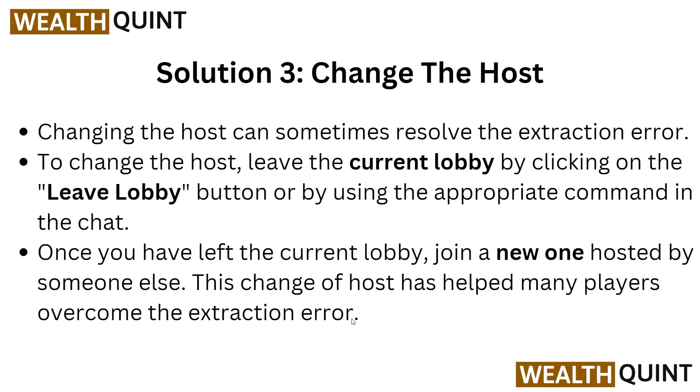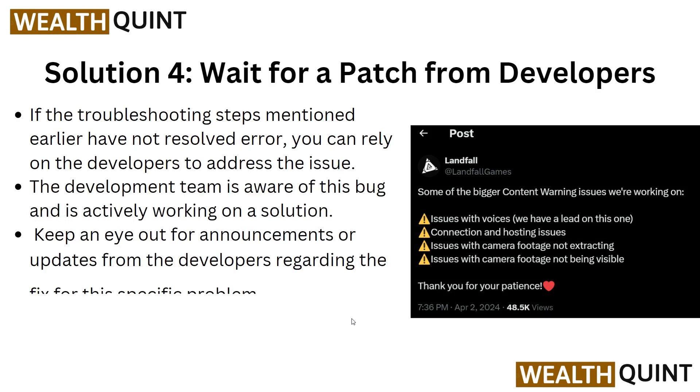Solution three is to change the host. Changing the host can sometimes resolve the extraction error. Leave the current lobby by clicking the 'Leave Lobby' button or using the appropriate command in the chat. Once you have left the current lobby, join a new lobby hosted by someone else. Changing the host has helped many players overcome this extraction error.